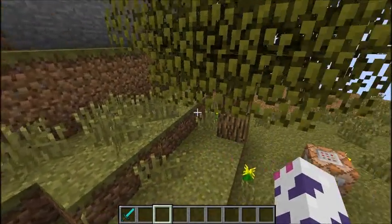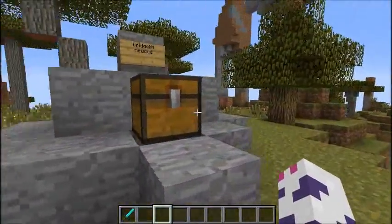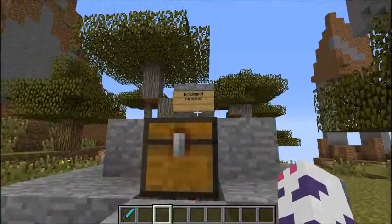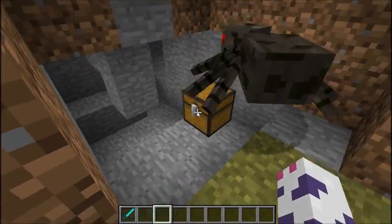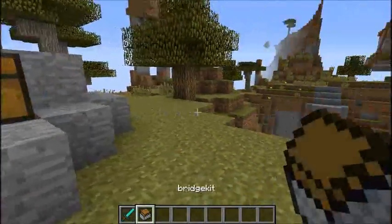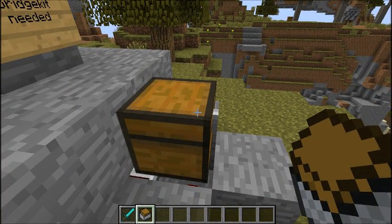For people who are making something like a map, you could have it activate a specific event. Like here, I've got this huge gap, and let's say I need a bridge kit. Where could I find one of those? Oh, right here — a bridge kit. So all you do is take this and right-click the chest to activate said event.